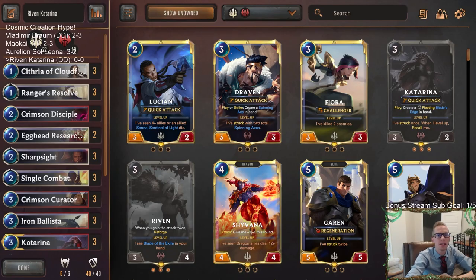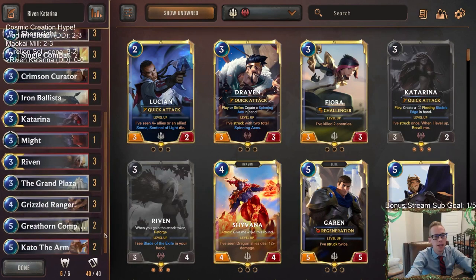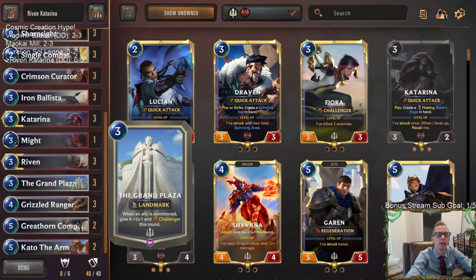Welcome everybody on Twitch chat and YouTube for some Riven Katarina. That's right, we're going to be playing some Katarina. This deck is going to be a Demacia deck even though both of our champions are from Noxus. We're running the new Demacia landmark, the Grand Plaza, because it's landmark day and we're trying out the new landmarks. Grand Plaza: whenever an ally is summoned, you give it plus one plus one and a Challenger this round.